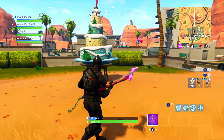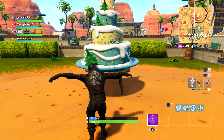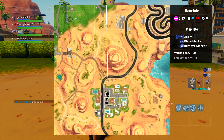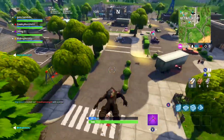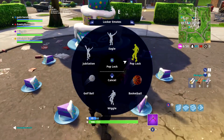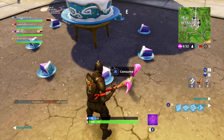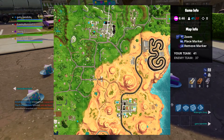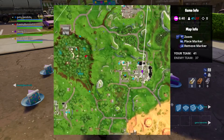Alright, so the second cake is right here, right outside of Paradise Palms. I'll show you that on the map — just outside of Paradise Palms, a little up north by the little curb. That's cake number 2. The third cake is down here in the parking lot in Retail Row, kind of by the Water Tower. Yeah, we got some more cake here. Here it is on the map — just basically right in this little parking lot. That's the third cake.